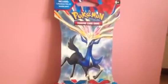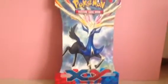Okay, so here's the second one, the Xerneas one. Let's open it. Here's the cover and the back of the packs you can get. Let me pick up my candy so you can see these.